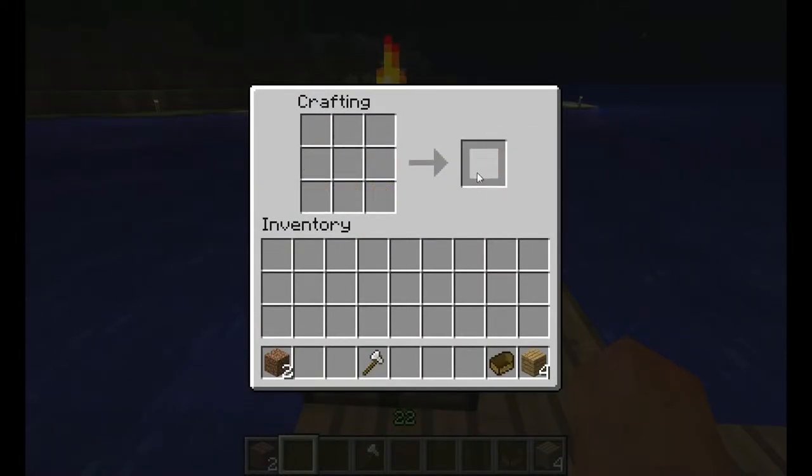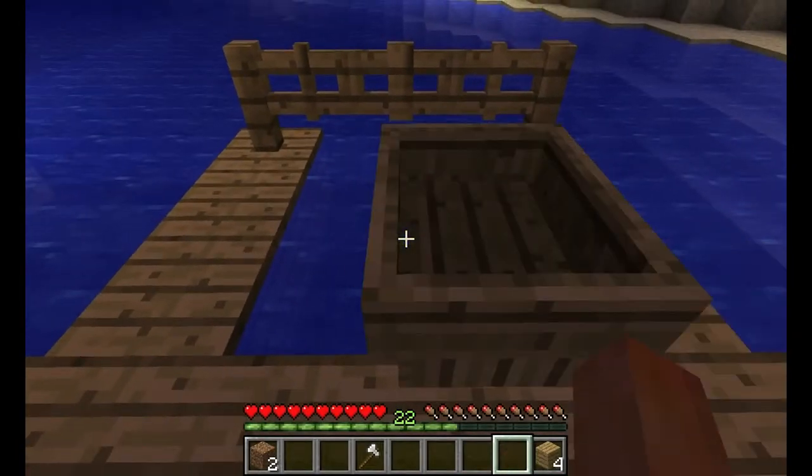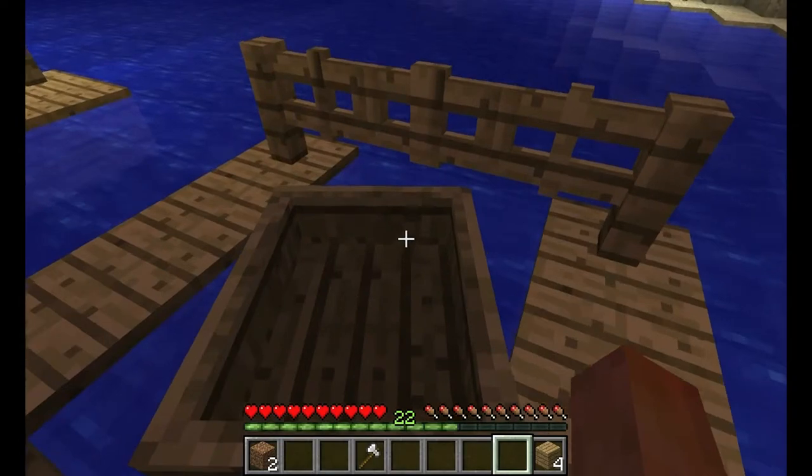Let's make a boat. There we go, let's grab that boat. Now let's go plop it down into our little dock — just push it a bit. There we go, it's in the water, and you'll notice that if I try to nudge it away...